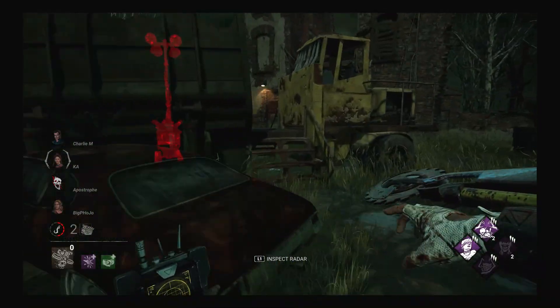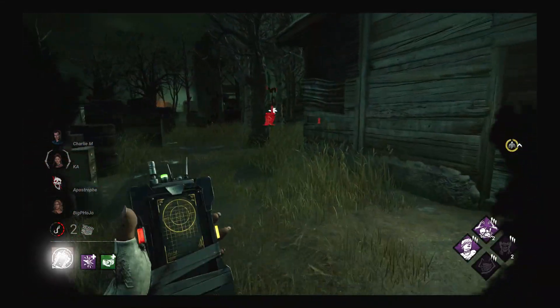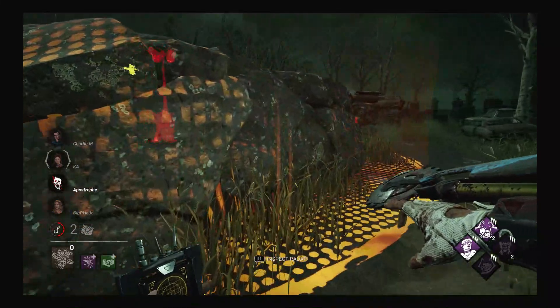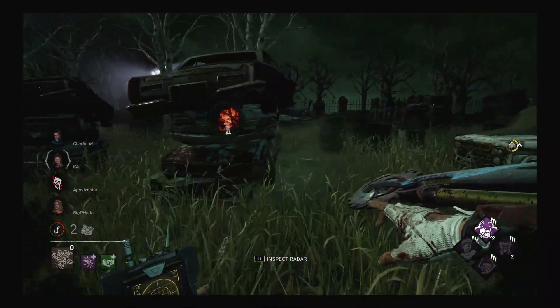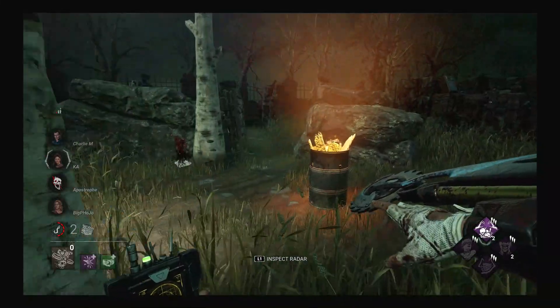We don't really have a good three-gen at all, but because the generators are being done slowly and I've checked all the gens with no one on any of them, I don't have to worry about gens right now. All I have to do is find the survivors. There are three survivors — there's one Meg I've only seen one time and I didn't even down her yet.